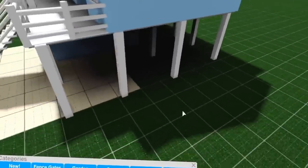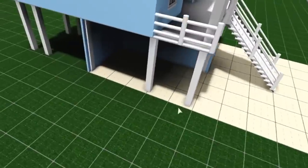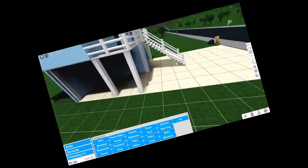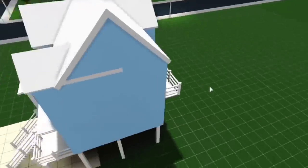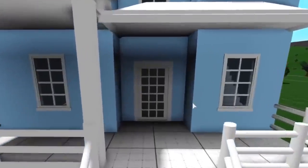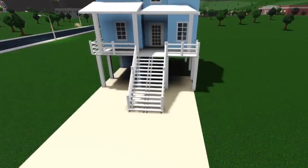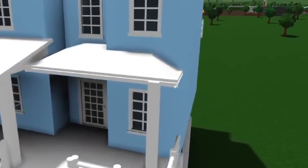Unless your house is themed with magic — like a magical themed floating house — otherwise it wouldn't make sense. This is what I have so far: it's blue and white everywhere, typical colors. I think some beach houses are blue too. It's so clean because there's no texture — it just looks smooth and clean.